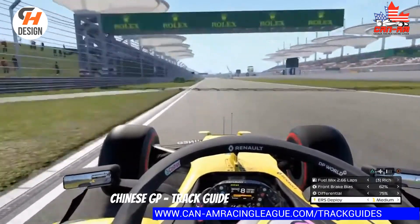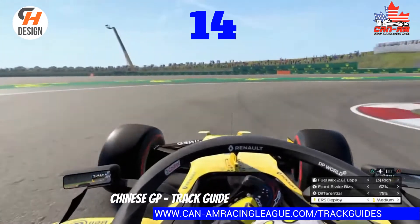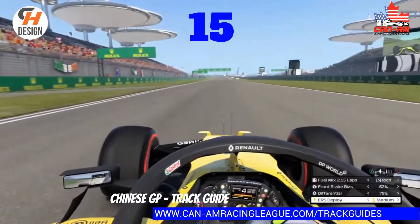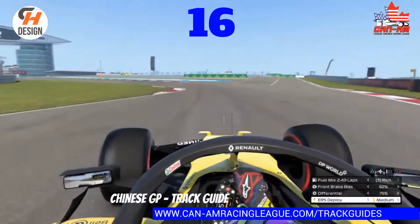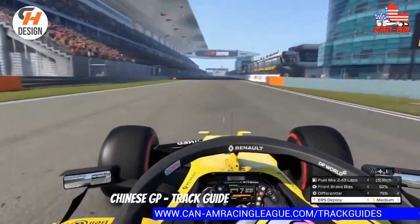Looking for the curb on the left — we're going to brake right at the top of that curb, all the way down to second gear in turn fourteen. Try to get a little closer to the apex than I did there. Turn fifteen is just a little jog. Turn sixteen is the problem child — you want to brake right here and turn in. Here's what happens when you turn in too late, so don't do that. DRS is on, and that's a lap of China.